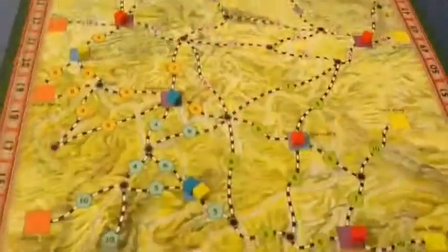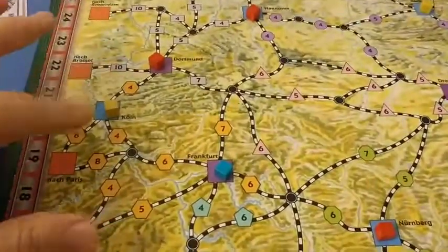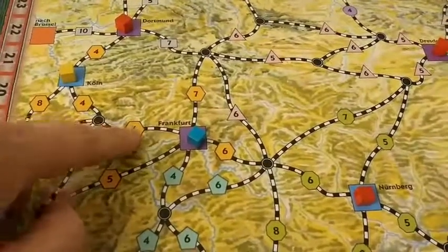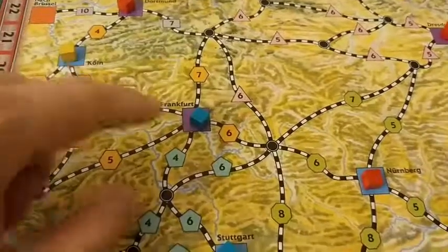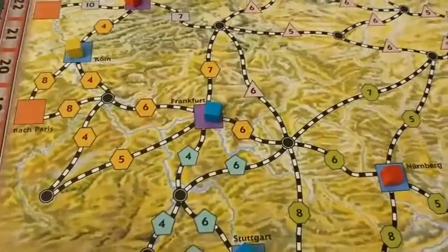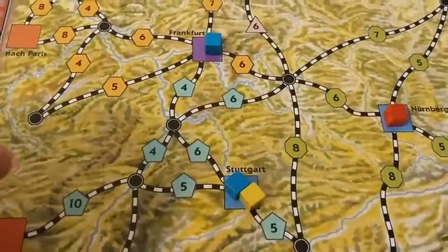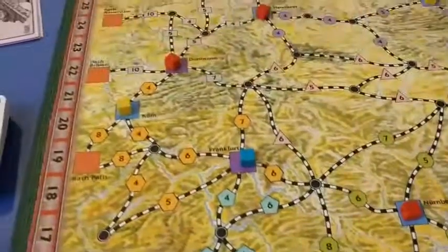Here's the map of the game. If you've played any of Wallace's train games, you'll be familiar with the cube delivery system. The colored lines represent where you can lay track, and the cost of laying that track. The colored cubes represent goods you're trying to deliver to another city, and by delivering these cubes to their appropriately colored city, you'll be making money — which is the goal of the game.